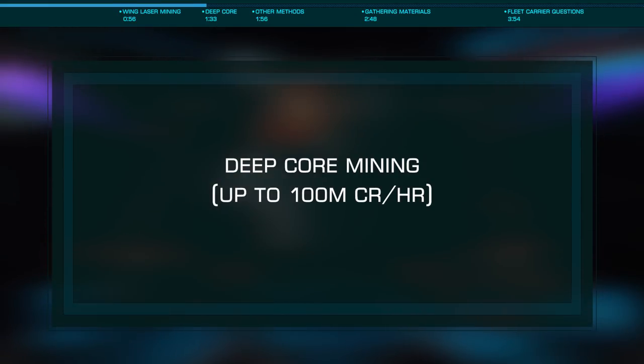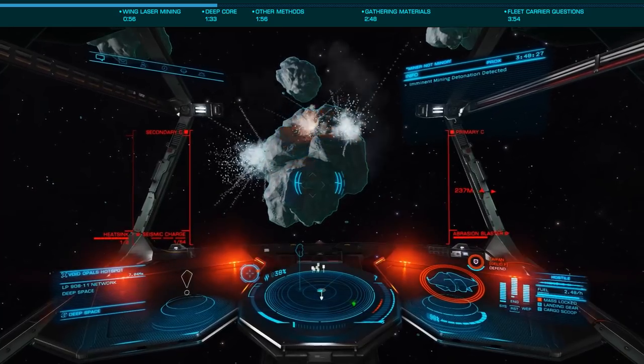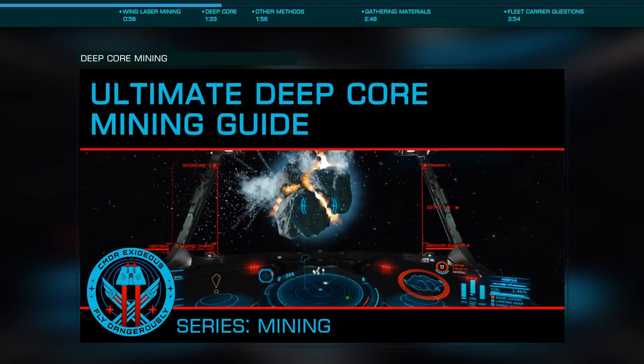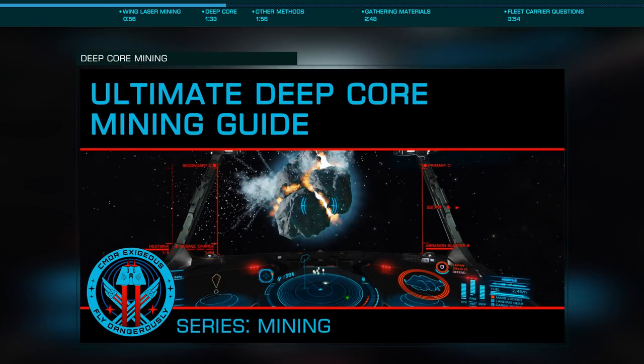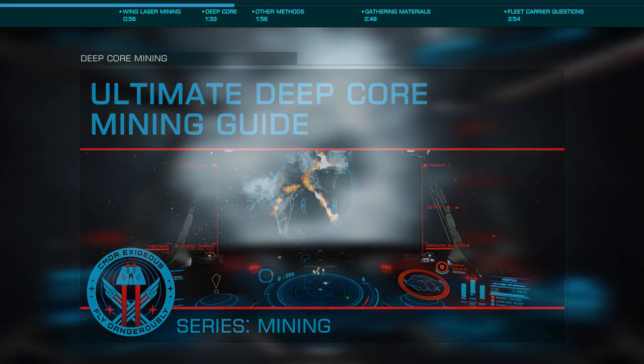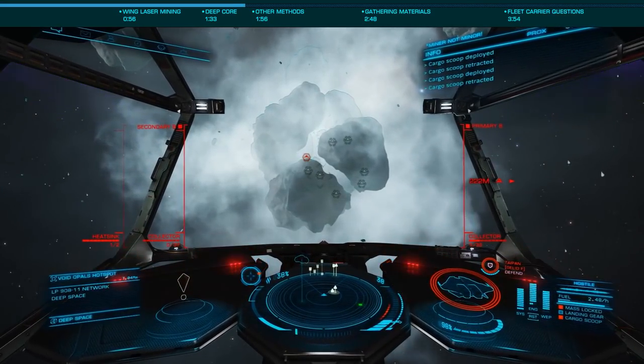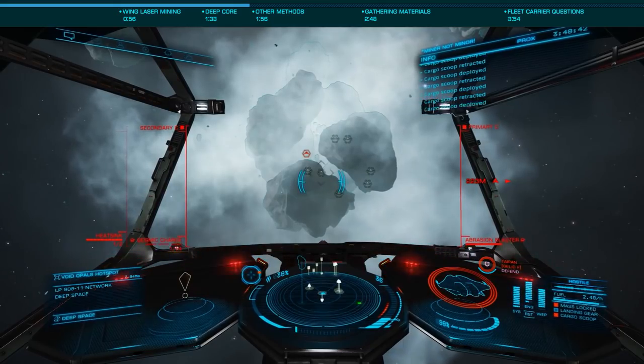The next highest paying method at the moment would be deep core mining for low temperature diamonds, which we've also covered. I'll include a link to the previous guide as it covers the subject in full detail. Depending on your luck and ship you can earn around 100 million credits per hour with much more engaging gameplay. However, this isn't effective in wings as you cannot share the resources created by the core explosion.